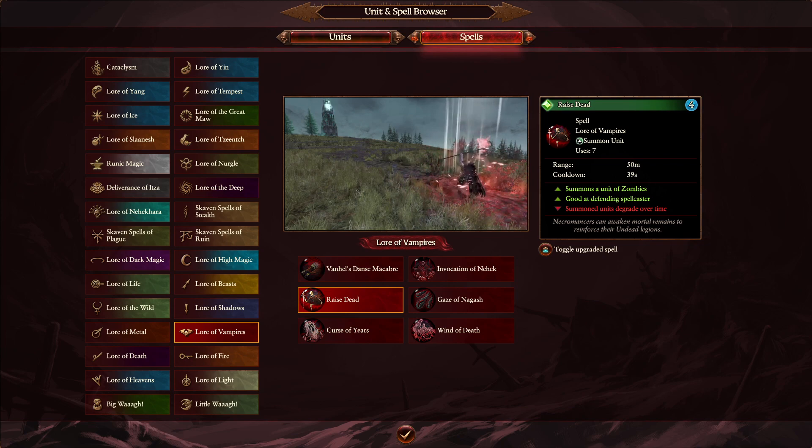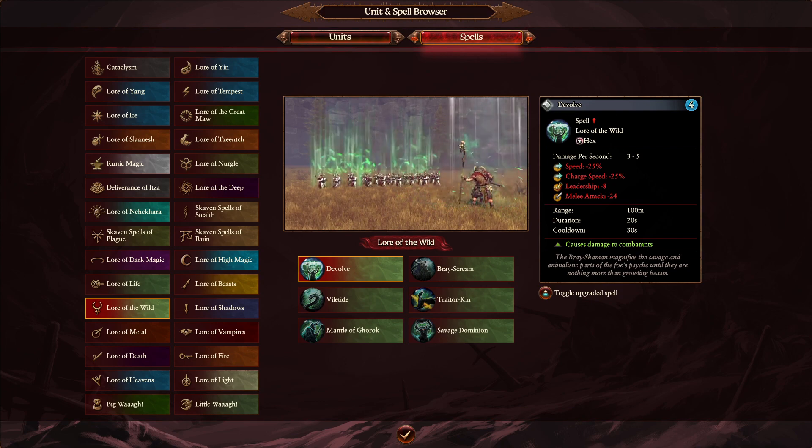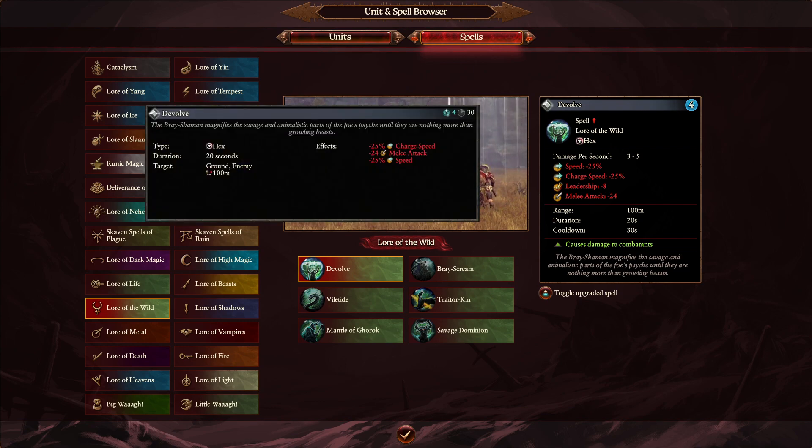Now moving forward to Wild Magic — quite controversial. We saw big changes in the last Warhammer 2 patch. Dissolve is a big change: it's now going to add negative leadership on top of the previous negative melee attack, charge bonus, and speed bonus reduction. Damage profile is still the same — roughly like Flock of Doom. Winds of Magic is cheap, duration is 20 seconds on both sides, and 100 meter radius. Just a nice little addition of leadership with no extra cost of Winds of Magic.